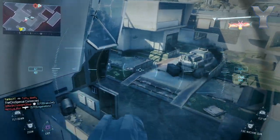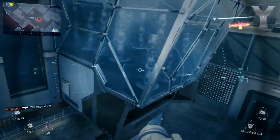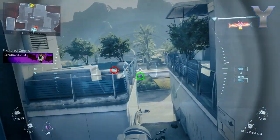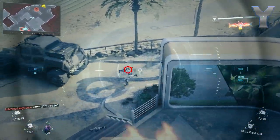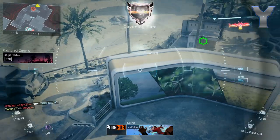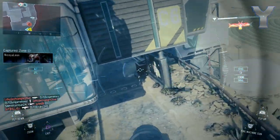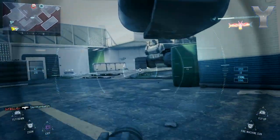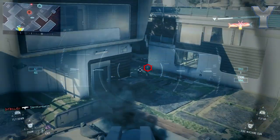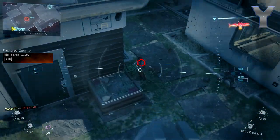The last multiplayer map is called Gauntlet, and this one is a little confusing. There are basically three different pictures: on the right side you see a city, in the middle a snowy map, and on the left side a jungle. I don't know if this is going to be some kind of dynamic map where the environment changes throughout the game - maybe a regular city to start, then some kind of avalanche, then turning into a jungle. Who knows, but this one definitely looks very interesting. It's going to be really cool.